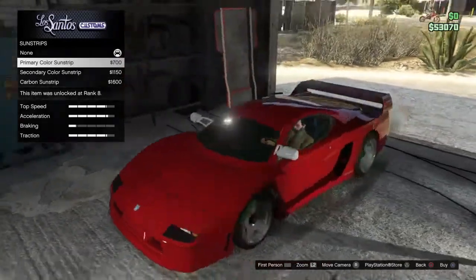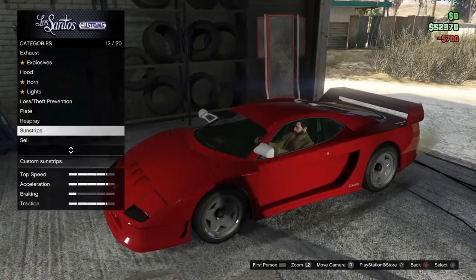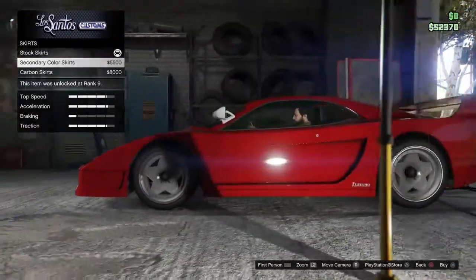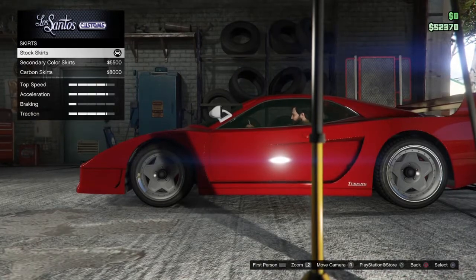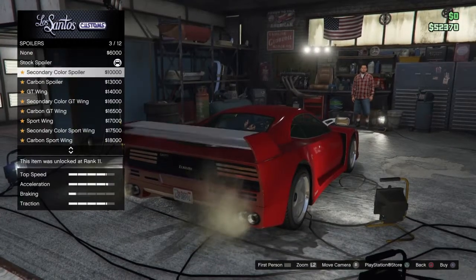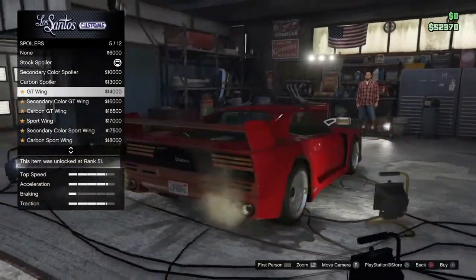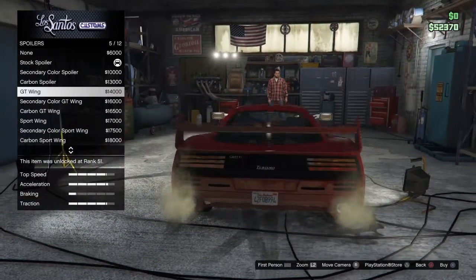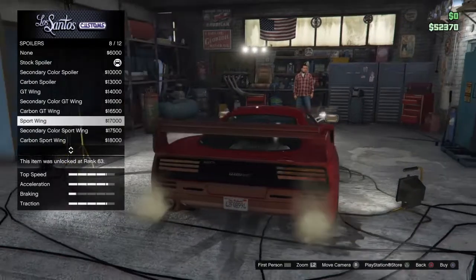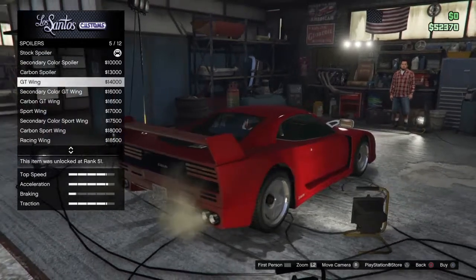You can get sun strips — I personally think the primary colour suits best, although you can use a secondary colour if you like. There are skirts with secondary colour options. You can also get spoilers right here. As you can see, some come with secondary colour added. I think that one looks nice — the GT wing. You can exchange them for various different colours. There's also a sport wing, which is slightly different. I suppose it's the GT wing for me, but it's your choice what you go for with this car.